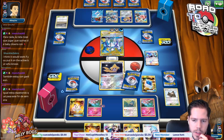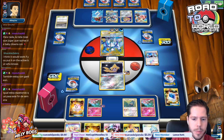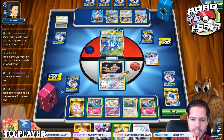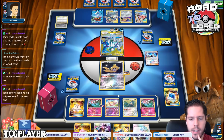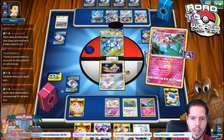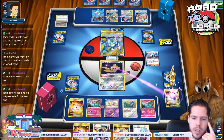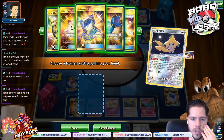Now grab the Mew, because my opponent should run out of things at some point. Let's use Wanderous Gift — heads. Put that back. Wanderous Gift again — heads. I should have used Stellar Wish before to grab the Doll. The sequence in this deck is not super easy to remember every time — tracking your opponent's energy count is extremely, extremely important.